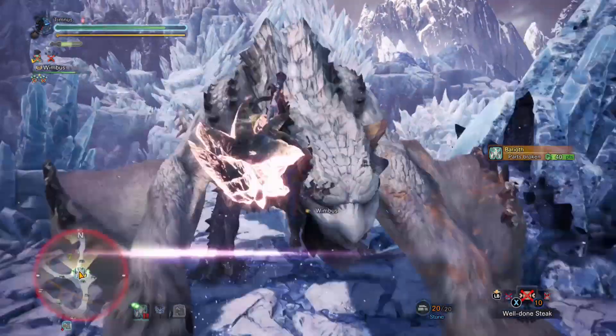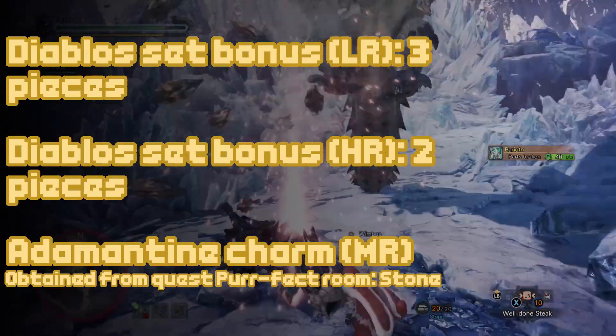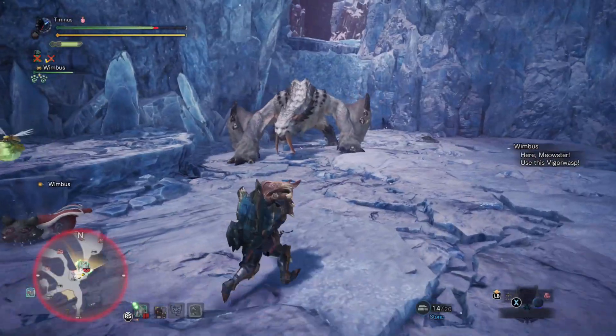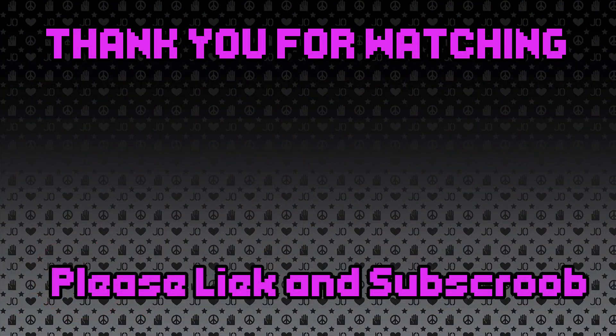Bludgeoner is an armor set skill and here's the places you can get it. Alright, this has been Bludgeoner in a Snap. Thank you for watching, and if you enjoyed the video don't forget to like, subscribe, and comment what you want to see next.